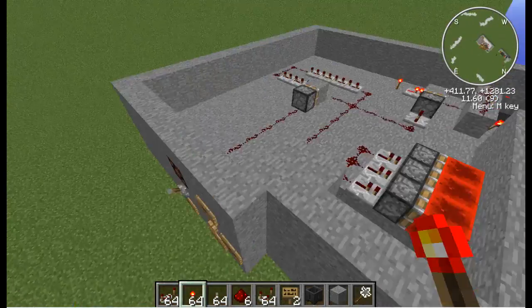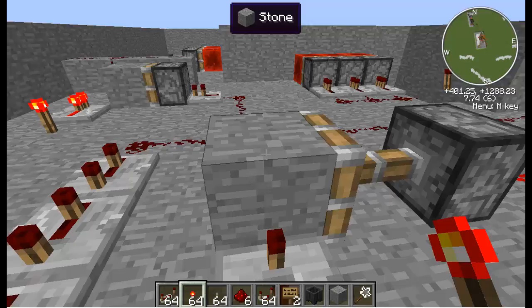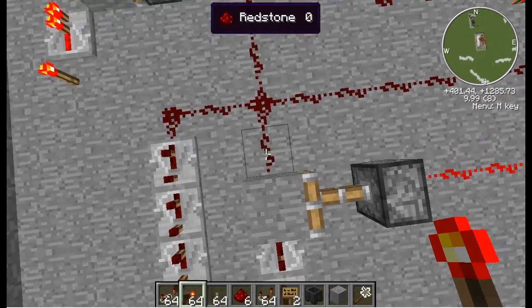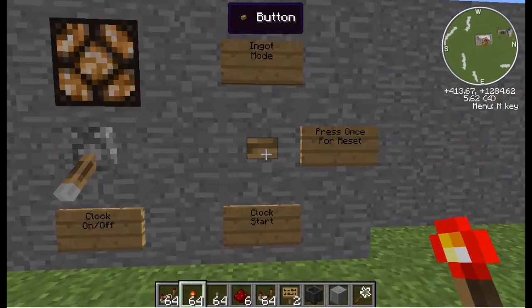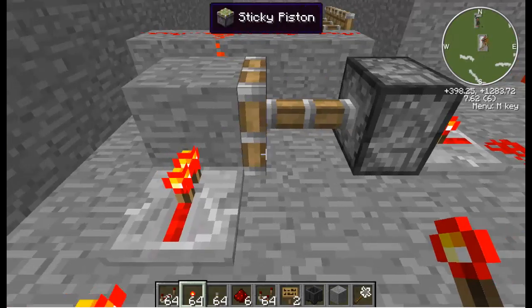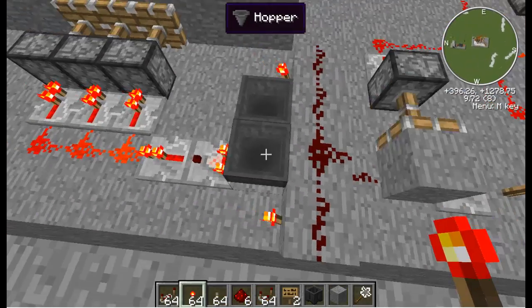To demonstrate: the way you turn the clock on, basically the way I built it, is you have to close the circuit. Once I've hit that, this stone will close the circuit. The repeater will send its redstone signal into the stone, which will then transfer it over to this redstone right next to it. Now that the circuit is closed, all you have to do is start the clock. This sends a quick pulse here which travels through here. This clock activates this piston, which pushes this stone over here.